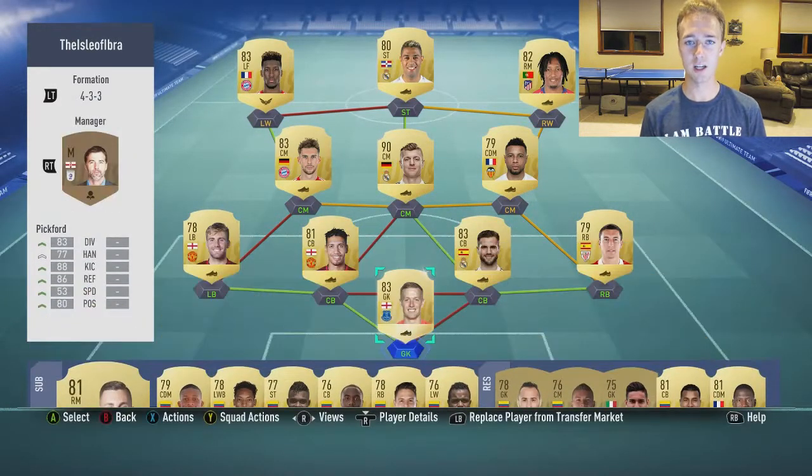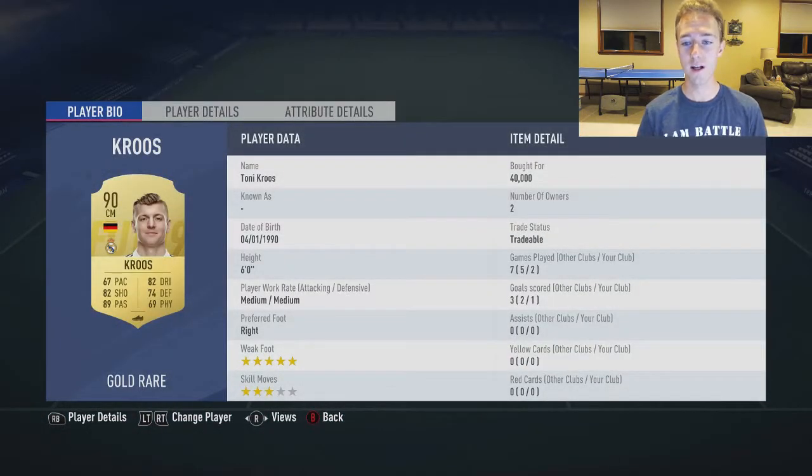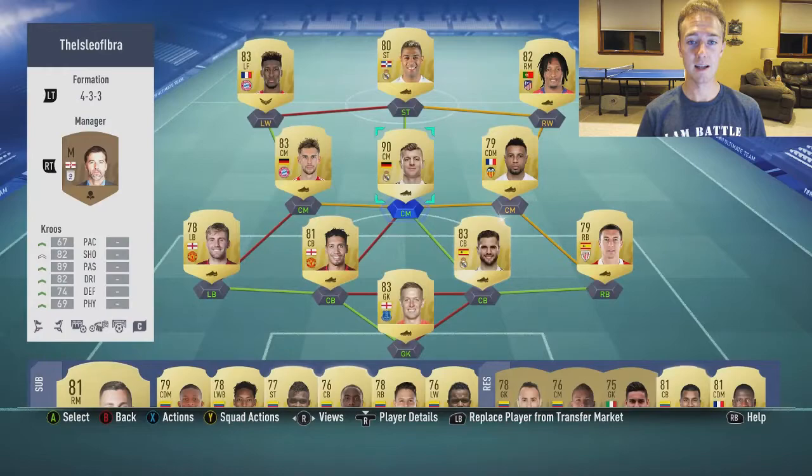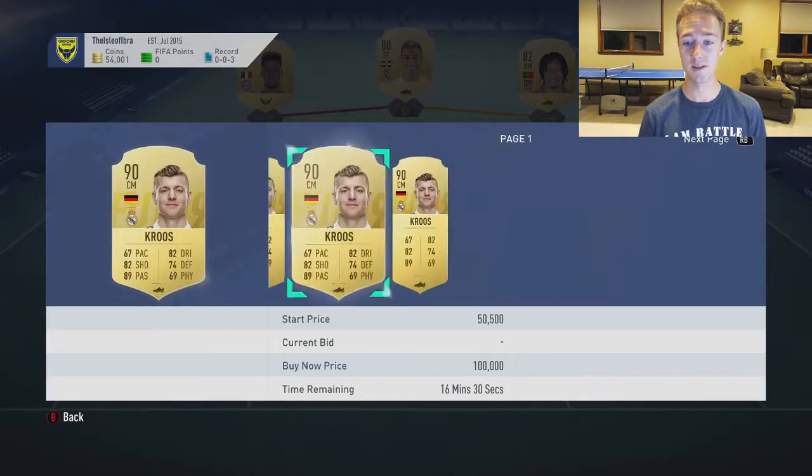This is the team that I'm rocking with right now, and talking about investment-wise, there are just a couple players in here that I really think are going to go up into that first weekend league hype when the full game comes out. They're going to start trickling upwards in value from now until then. You just want to watch their price, monitor it for a couple days, and if it starts to go up, maybe go in and snatch one. Especially this Tony Cruz card — I got him for 40,000 coins and I just thought it was too cheap. I'm making 10k on this card right now; he's sitting at 50k.